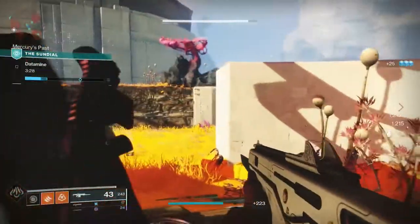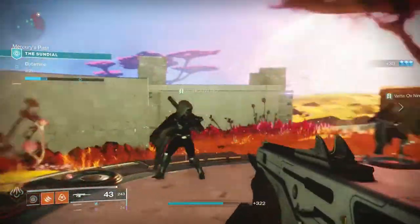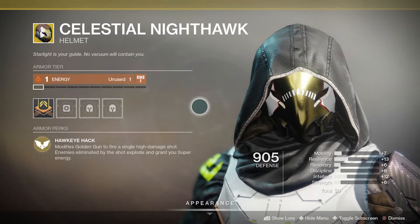To finish the video, we'll go over exotic armor pieces that contribute to the subclass. The first is Celestial Nighthawk, easily the best PvE exotic for the Golden Gun. It turns your super into a single-shot weapon that deals massive damage, taking a huge chunk from a boss. This can drastically speed up boss fights in strikes and raids.